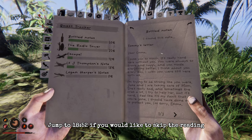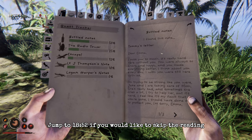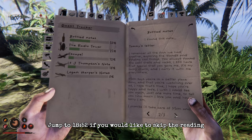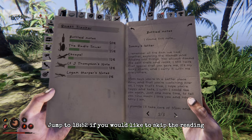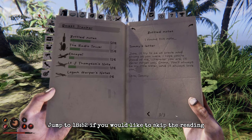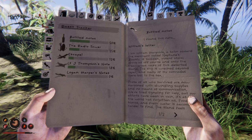Tommy's letter to Emma: 'Dear Emma, I miss you so much — it's really hard here without you. You were always so brave and happy and you made everything better. I think about you every day. I'm trying to be strong like you were. Jake and I are taking care of Mam — she's really sad and sometimes she cries a lot. I feel like it's my fault that you're gone; I should have done more to protect you. I'm sorry, Emma. I remember all the fun we had exploring the islands and finding cool things. I still have that special shell you gave me — it's my lucky charm. Mam says you're in a better place now and that you're watching over us. I promise I'll take care of Mam and Jake. I'll never forget you, Emma — you'll always be my little sister and I'll always love you. Love, Tommy.'